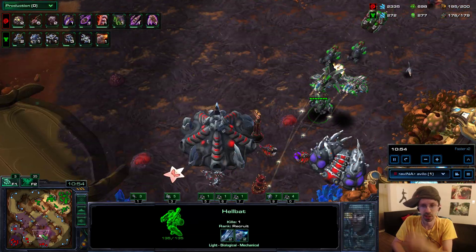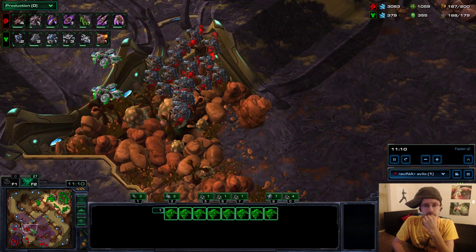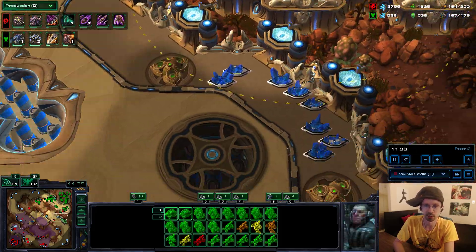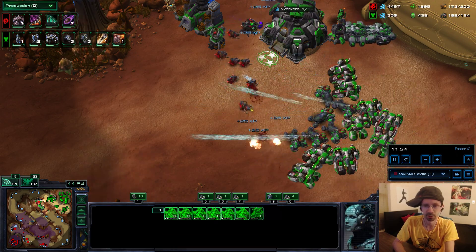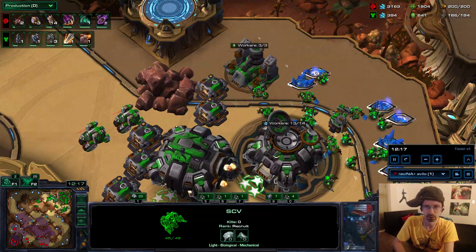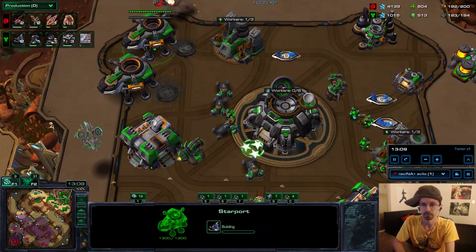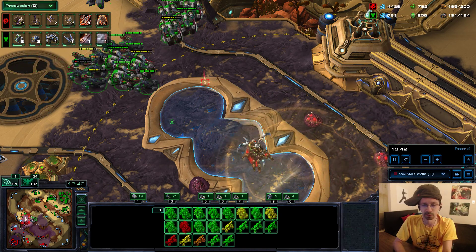Upgrading and then pushing out with the cyclones, and then he comes out with mass Mutas. You have to remember that if somebody goes Mutas you can't keep building cyclones — you actually need Thors, Widow Mines, and other stuff. Luckily these didn't do that much damage at all; Hellions managed to clean this up. I'm already maxed with a lot of CCs. The cyclones you kind of want to trade and get as much value out of them as you can. My upgrades are very good this game — I'm already on 3-2.